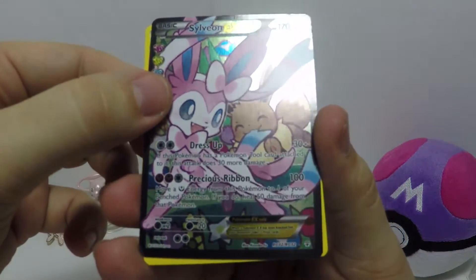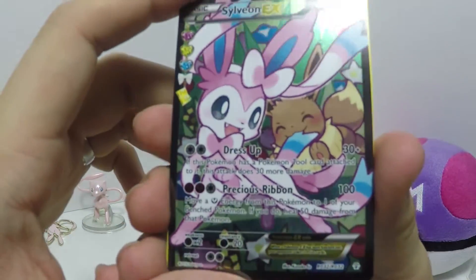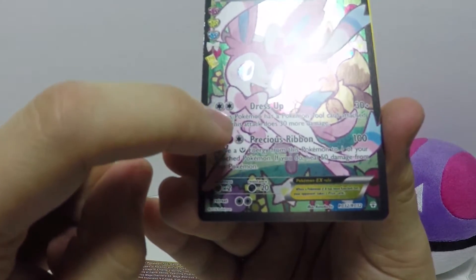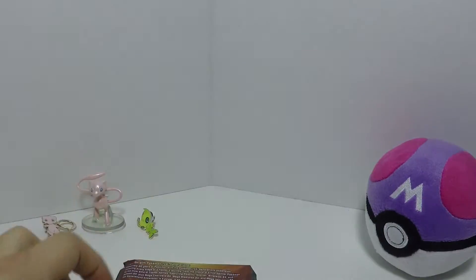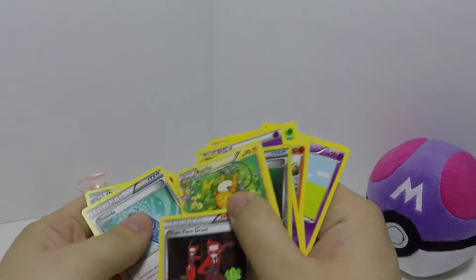Oh, and a Sylveon EX full art! It's kind of holo, almost — a little weird but it's a nice card. And a Dugtrio — nice, this one's nice, we're going to put that in a sleeve. Not too bad, not too bad for the Generations pack.